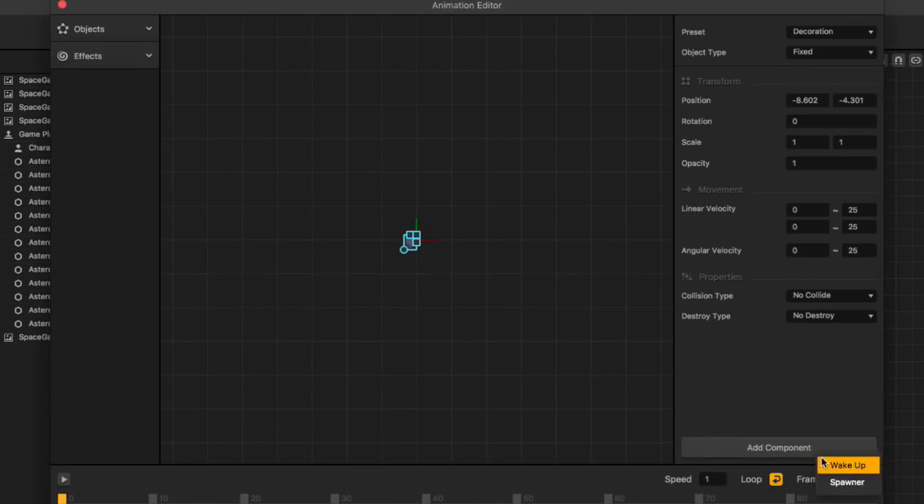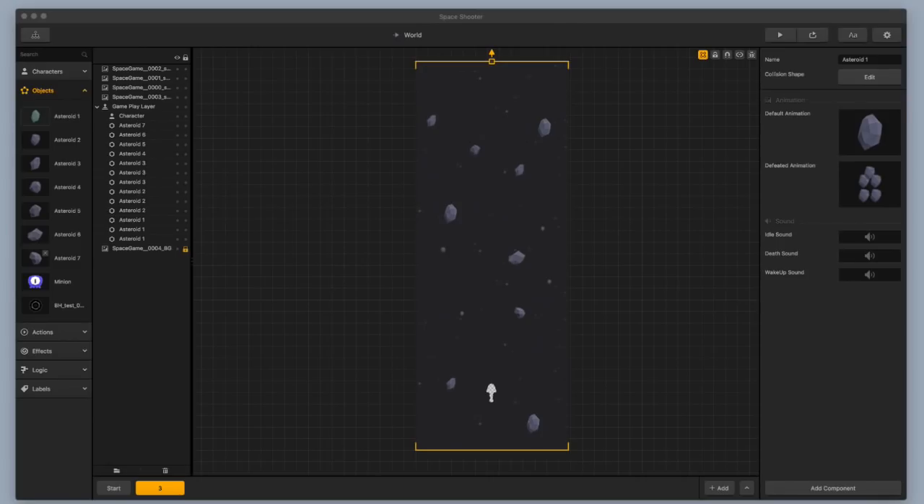Once we've got the numbers dialed in, we're going to add a spawner component. I'll click on add component, select spawner, and then change the number from one to 999. This is going to spawn a new piece of debris every 999 seconds because we only want it to spawn once. I'll use W, D, S, or A on my keyboard to make a little group of debris — they all have the same settings — so now when we blow up asteroid one, it should fire off into a bunch of little asteroids. I'm going to use that same defeated animation for asteroids three, five, six, and seven, and fast forward that part.